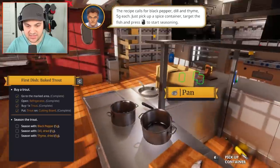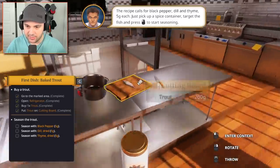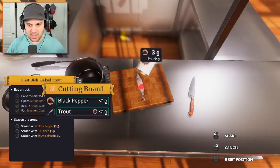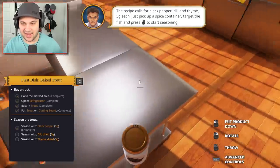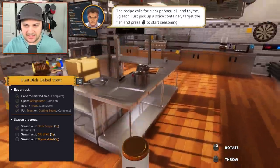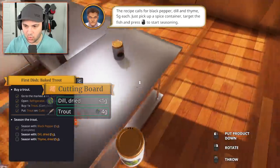That's your new home, Mr. Trout. Season the trout - I need to grab the black pepper. Take some of that and season that bad boy, just a little sprinkle - shablam. It actually tells you how much you're supposed to put on there - 5 grams - I wasn't paying attention. Just put that pepper right over there. I need some dried dill, 5 grams - blep blep blep blep blep blep. Perfect, it's gorgeous.